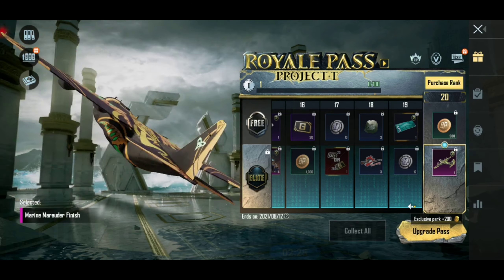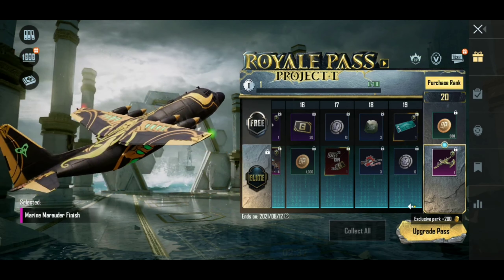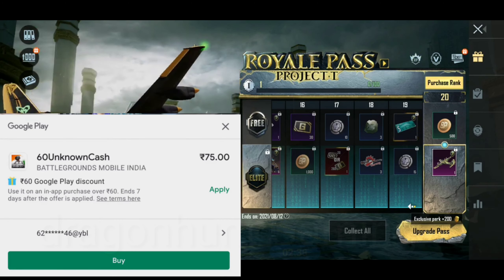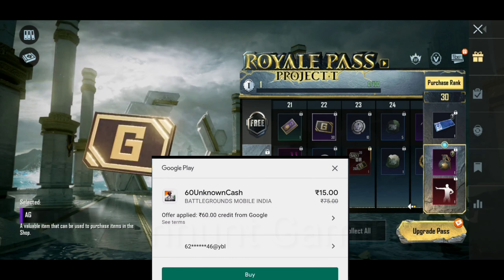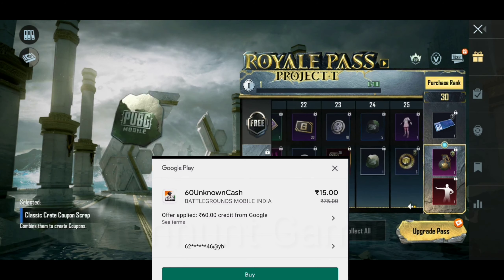I will tell you how to get the first trick for free. It is very easy. You will get a free discount on Google. Yes, Google discounts will be $15. So you will get the discount on Google. Because the Google redemption will be expired, you will use it quickly and redeem it.